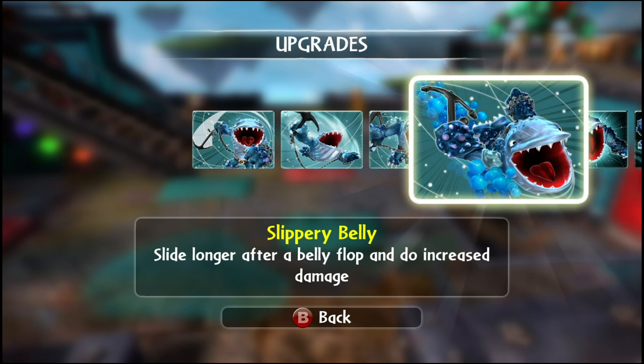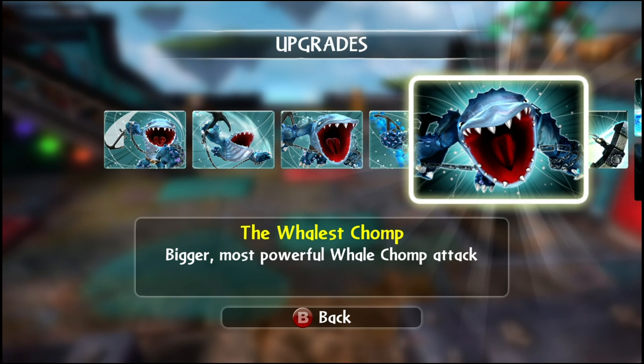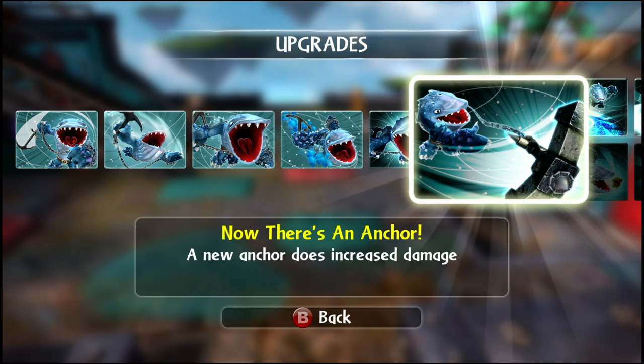You get your first upgrade for Belly Flop, which is Slippery Belly — with this upgrade you slide longer and have more damage. Whale of a Chomp is the maxed-out version of the chomp attack. And there's an anchor upgrade that gives max damage on the anchor.